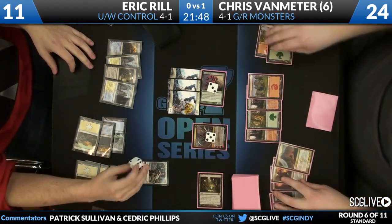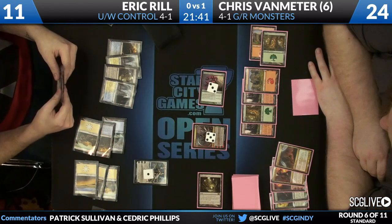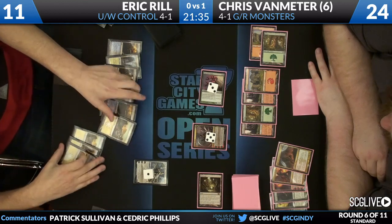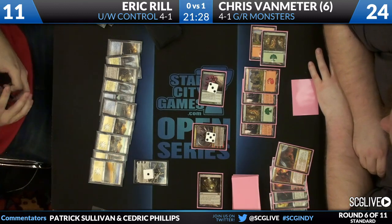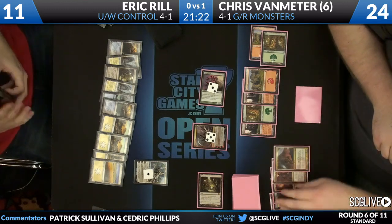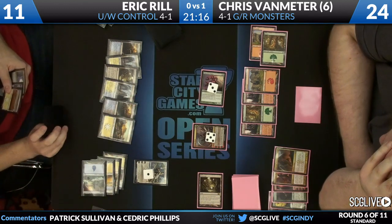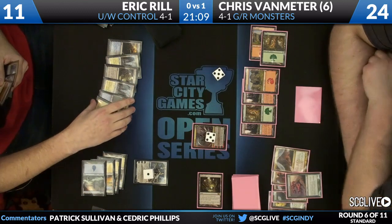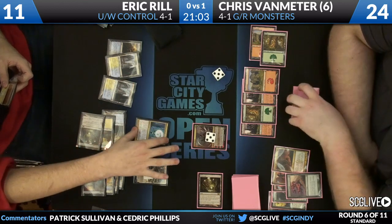You see Borkland Rampager. Elspeth's going to go down to one. It's probably safe to cast that Ruric Thar next turn. Here's an Azorius Charm — can't target the Mistcutter Hydra with that. As we spoke with CVM a little bit earlier during one of our breaks, he thinks part of the reason his deck is so good is just because people have really forgotten about how good Borkland Rampager is. It's another powerful Ravnica block card — you can't play all of them, so some had to fall by the wayside. Here's the Supreme Verdict trading one-for-one with the Mistcutter Hydra, but that will allow Rill to put some Soldier tokens into play. Here's a Detention Sphere to take care of Domri.